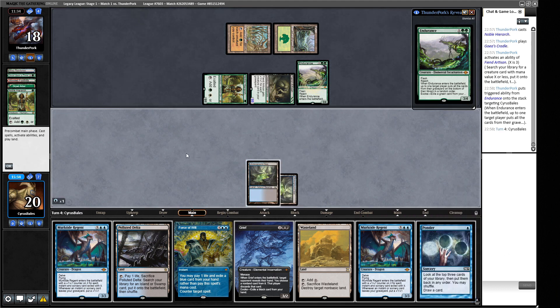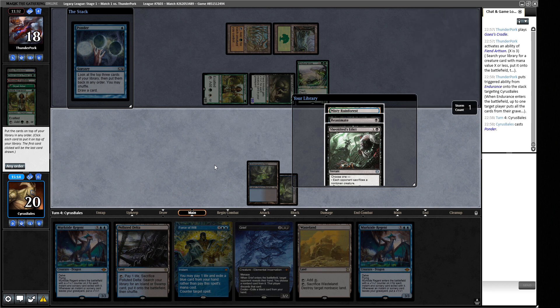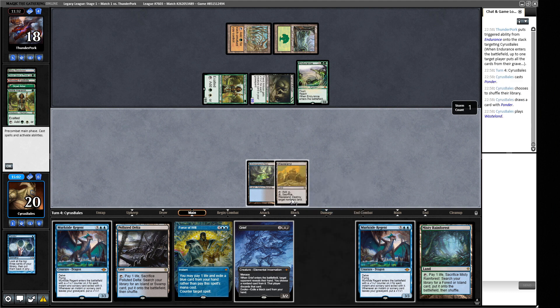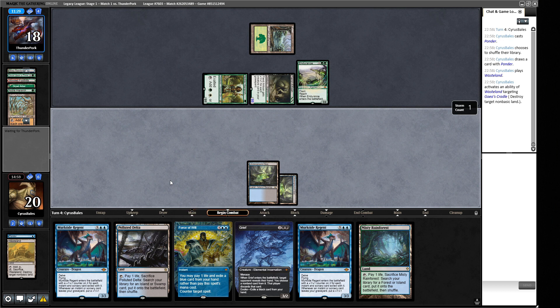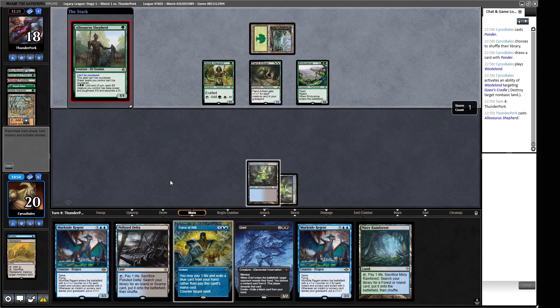Reanimate isn't the one, Sheoldred's Edict is interesting but not right now. I think we need to shuffle and try to find Fatal Push. We found one of the cards we put back. We play Wasteland to take out Cradle and continue to get beat down, since they'll probably come in for four this turn. The Force of Will in hand looks pretty bad. There's another Cradle - here comes Natural Order, which should be lethal. No, they're just activating Phyrexians - we're not dead yet, but it's going to be tough.